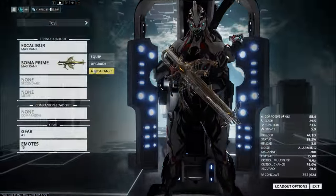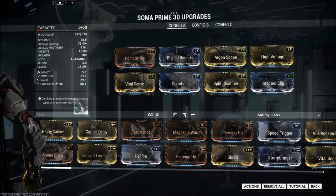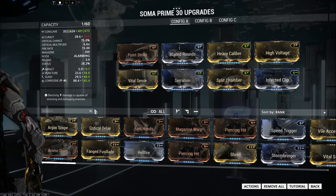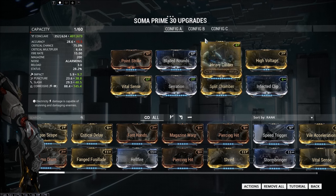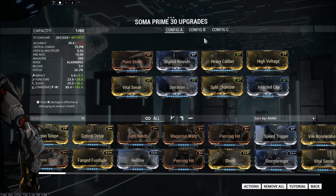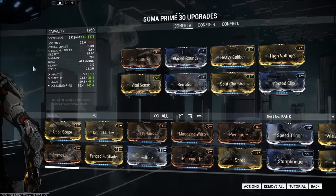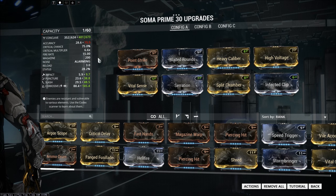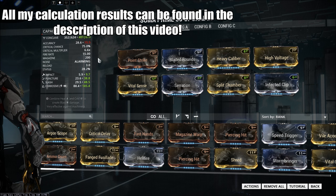I have gone and formatted this again so I can show the exact statistical difference between this with Argon Scope and this with Heavy Caliber. It's the exact same build as before when I was comparing elementals and Argon Scope, except I've added the format so I can also throw Heavy Caliber in here. These are the stats we get — I have done the math for all of this, same exact math as the other two builds. Those notes are in the description.